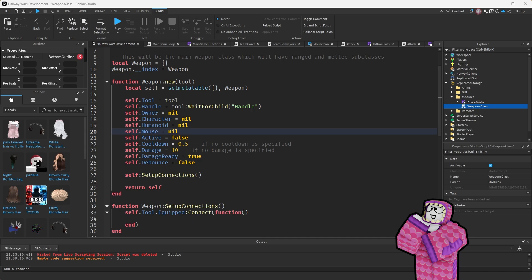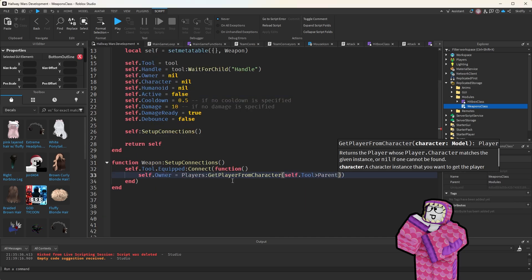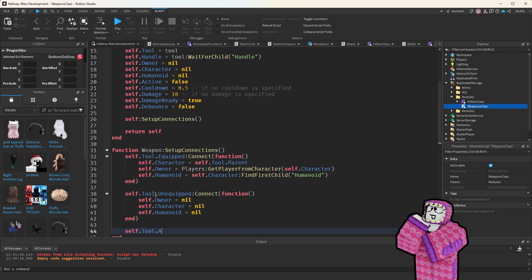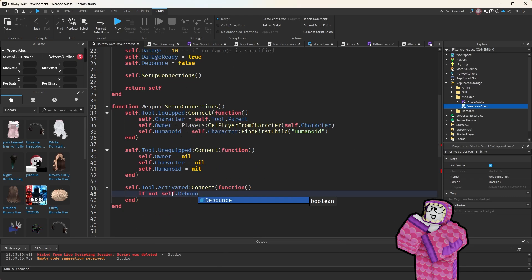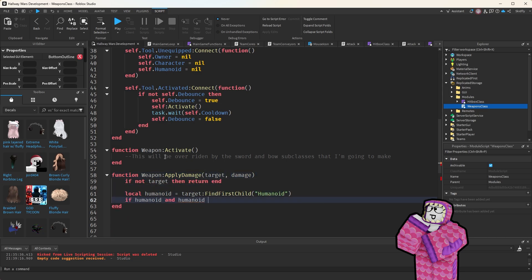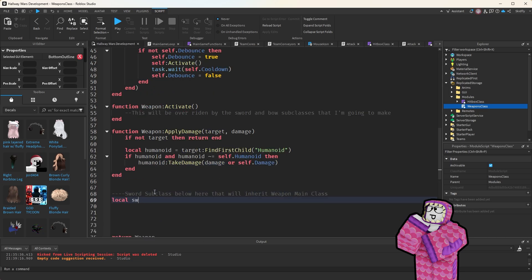That's not even the main problem with ChatGPT. Let's say you give it the most fire prompt and it gives you exactly what you need — best case scenario, the script runs. Now what? How do you effectively connect it with your game and your other scripts? You don't know. And if you ask ChatGPT, it just gets super messy and it doesn't work.